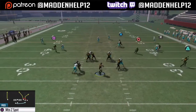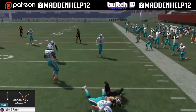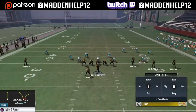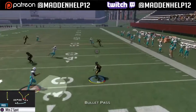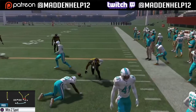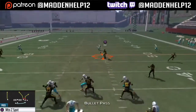Make sure you run a lot of the motion halfback screen route — it's very effective against zone coverage. This complements the scheme tremendously because your opponent has to be so worried about the route to the running back since it could be a screen. That's going to make them either jump the halfback or take a player away, leaving either the slant corner or slant hitch route wide open.